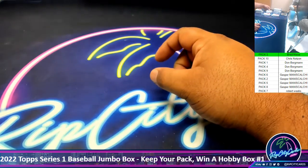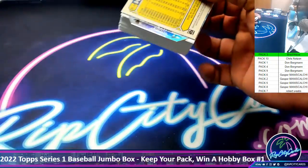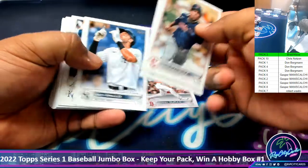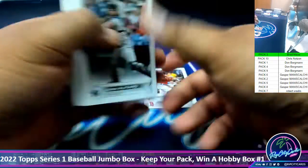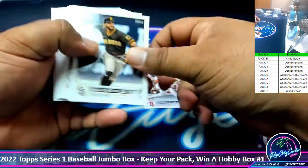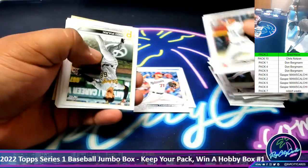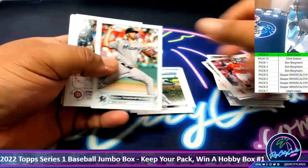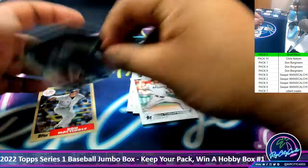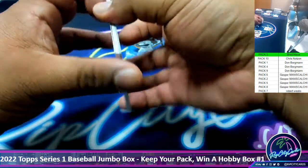Alright, cool. As of right now Brad would be winning the hobby box. Let's see if that's the way it is. Next up, Chris, pack 10. Got a Cattell Marte foil, a Derek Jeter die cut. Alright, Chris, there's your damage.